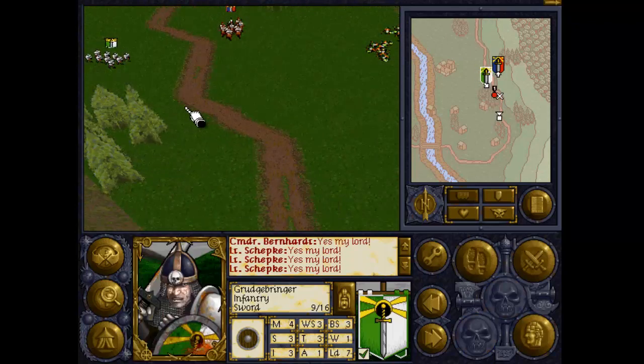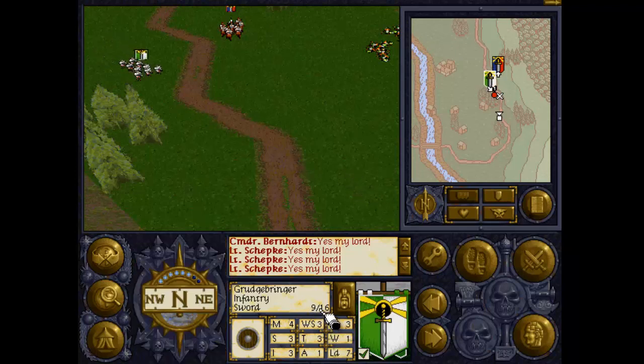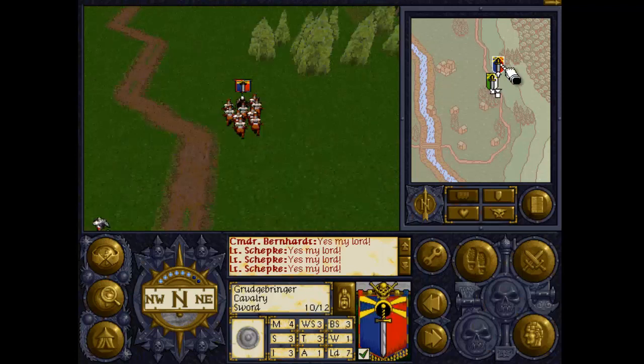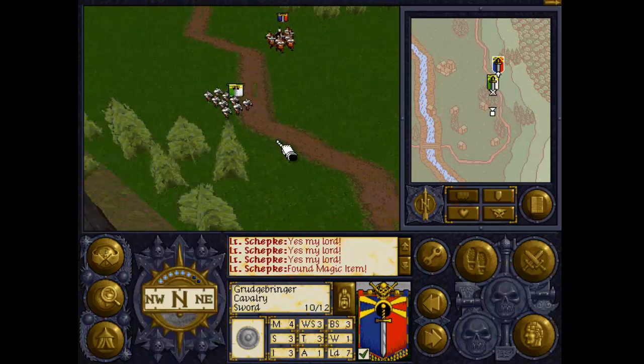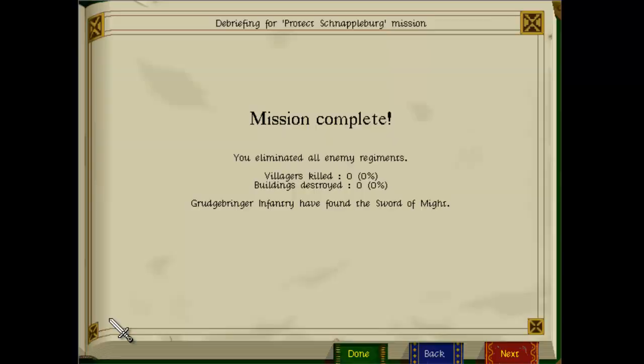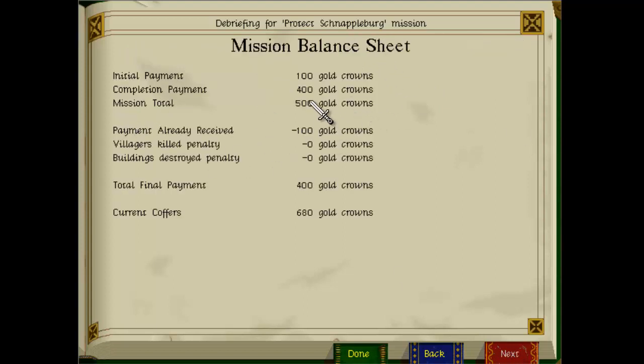Let's go and pick up this magic item. I'll see how many are wounded - it might be okay. If there's seven dead, it's going to be nasty. I lost two of the cavalry as well. We'll see how many are wounded. So we've picked up a magic item - it doesn't say what it is. Let's head back to the tent. The Grudgebringer infantry have found the sword of might. Four wounded - I think we'll be okay, we've only lost four men. And we've got 500 gold.